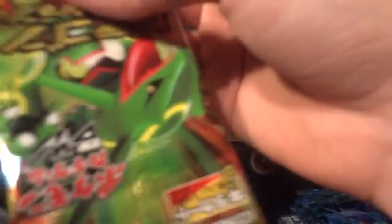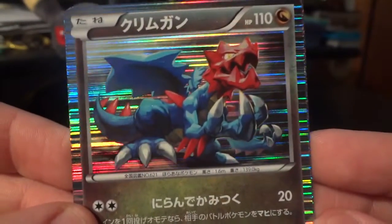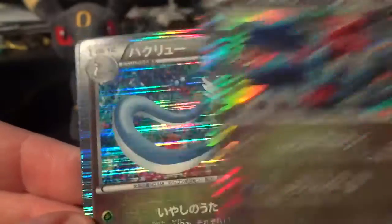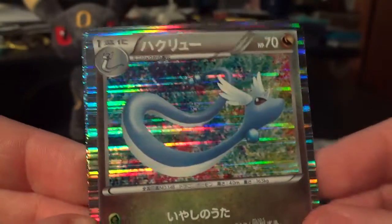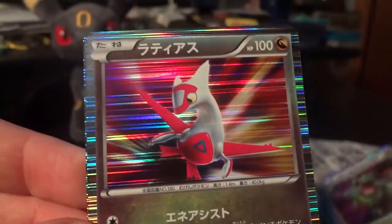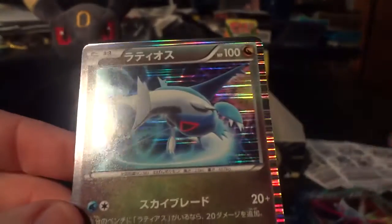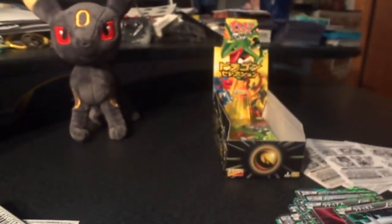Just like the Trainers are always first, and then behind that — or in place of that — I usually get like a Salamence, Dragonite, Rayquaza, Haxorus, something like that. Occasionally a Druddigon. Speaking of which, there's the Druddigon, first card in this pack. Dragonair. Fraxure. Latias and Latios. And there's the team again. Love getting extras of those.